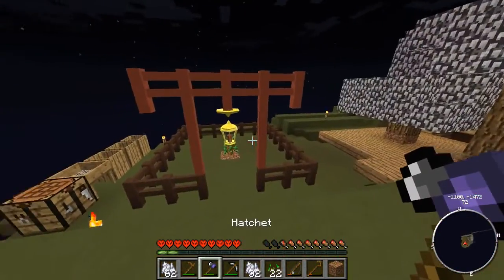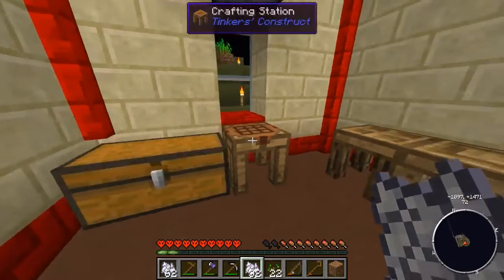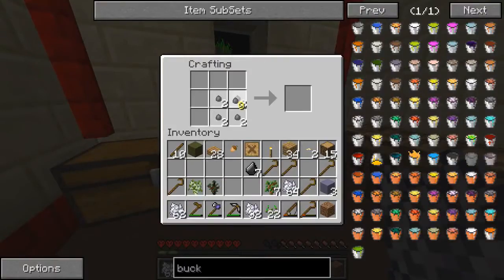We've fixed our pickaxe. We have some stone here, and we get some cobble. What we do with that cobble is we need to make a hammer.